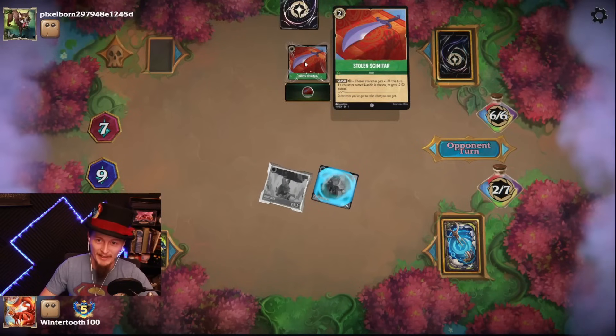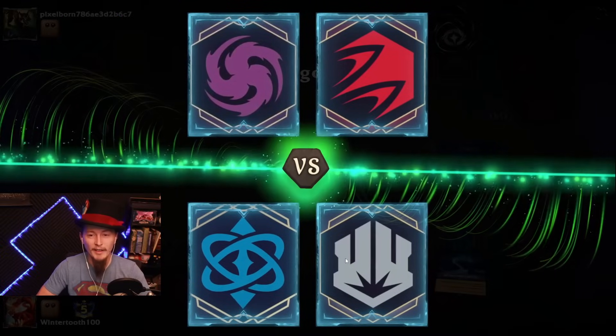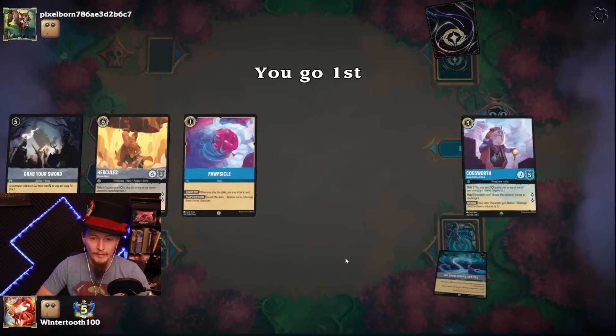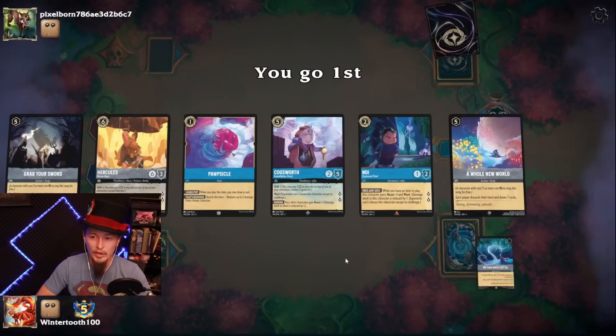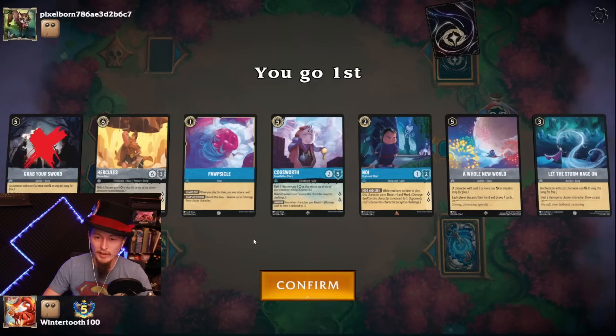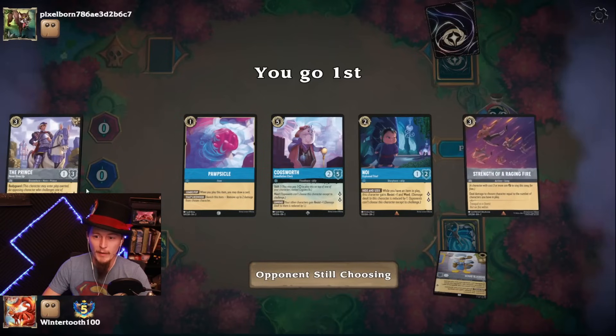Ruby Amethyst — two points of damage to our opponent is just not going to cut it, so Swords can actually go. I have the Popsicle and the Noe — that's great. Let's get rid of everything else. Turn three, I do have a turn four play.